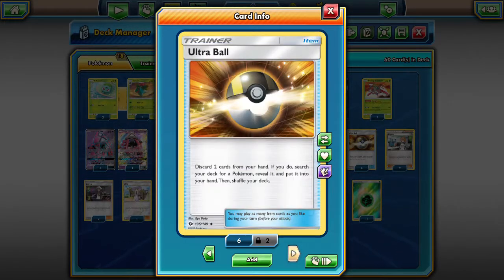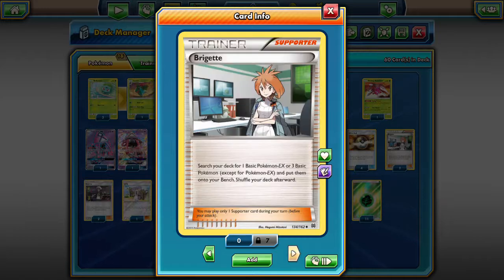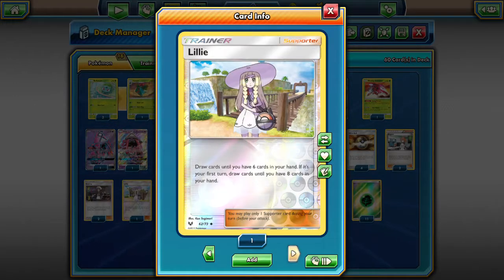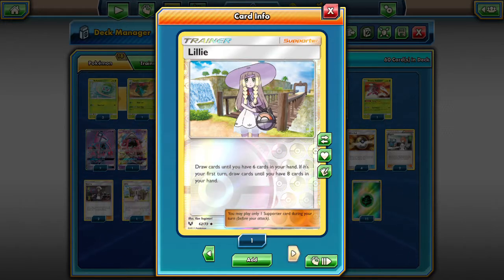Four Ultra Balls for general support — discard two cards from your hand, pick a Pokémon from your deck and put it into your hand. This works for anything in our deck and it's good to pick out Leles to be able to Brigette turn one. We're using two Brigettes because we want to get Bulbasaur and Fomantis down as soon as possible to start hitting big numbers. Guzma is in here — two of them — to be able to pull something out of the bench that has a little bit of damage on it, knock it out, and get those prize cards.